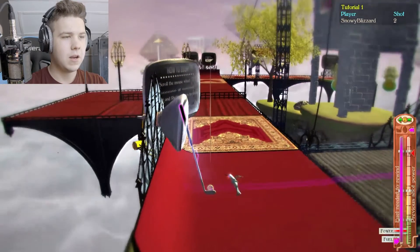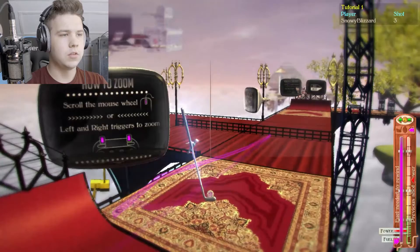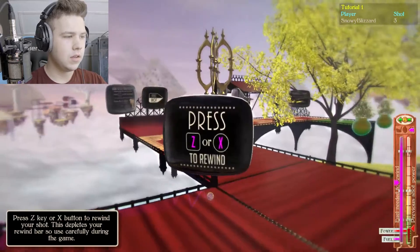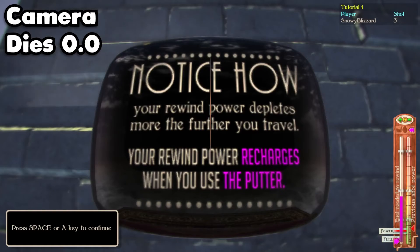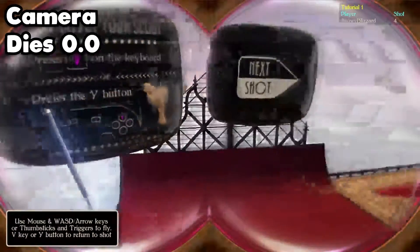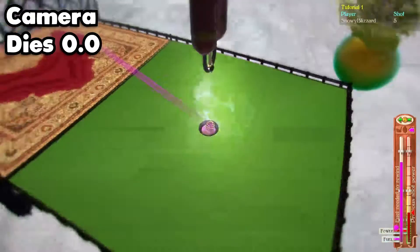It looks like there's a bunch of conveyor belts, so maybe we'll just give it a little bit of power — not a lot. There goes our shot. We're just going to do a little putt, a little gentle. Gotta give it that nice touch. Press C to rewind your shots — this depletes your rewind bar, use it carefully. Your rewind power depletes the further you travel, and recharges when you use the putter. I didn't even see that. There's a little pink bar down there. I actually kind of like this, minus the whole fuzzy graphics. Press V on the keyboard. That's crazy — that's actually really cool. I'm new to this whole computer thing, so don't mind me.